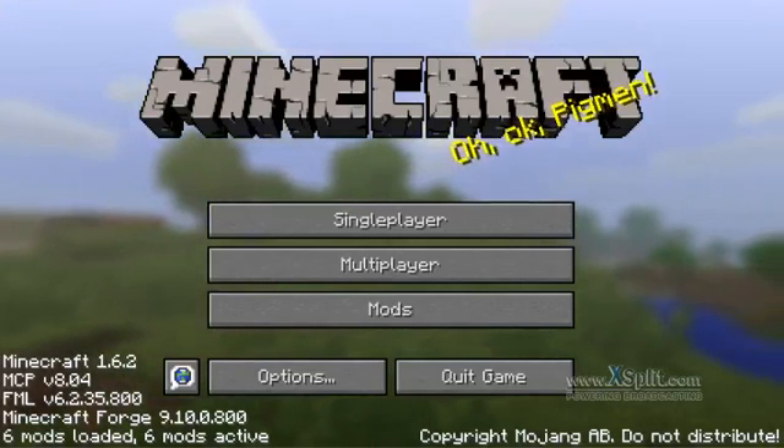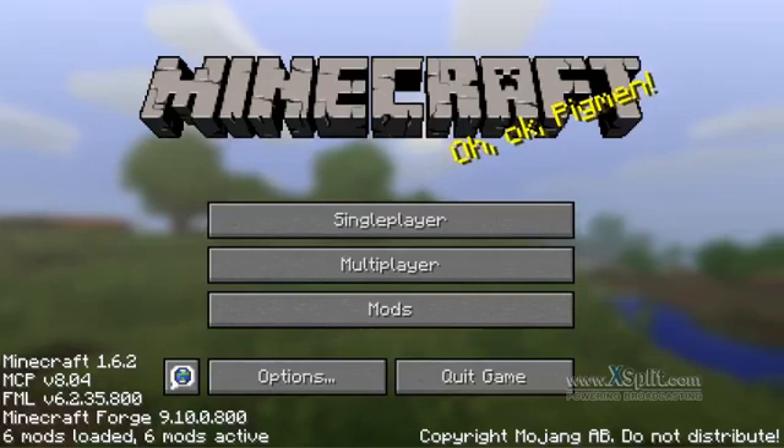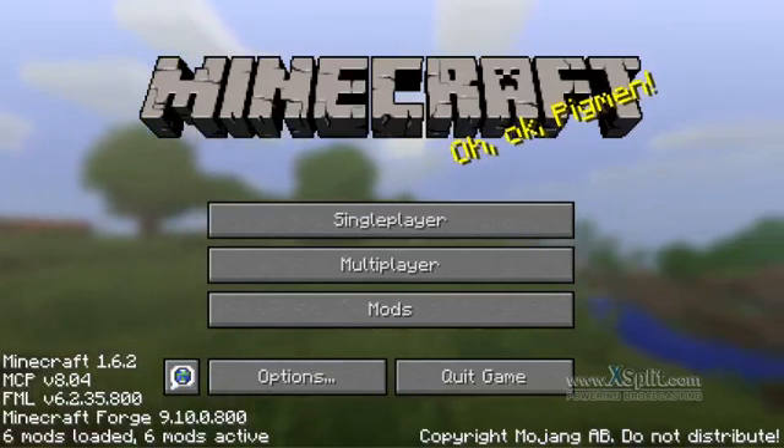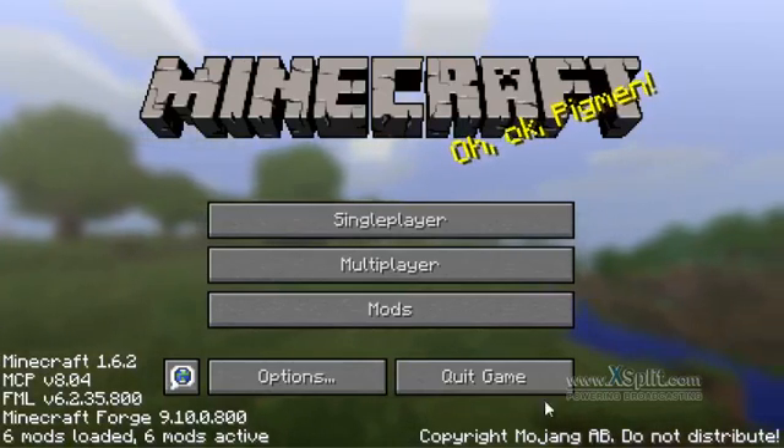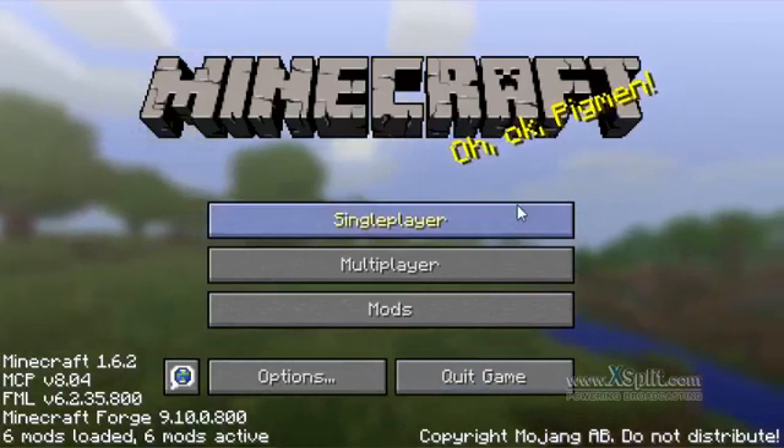I figured out a way to fix this problem. What happens is when you start a LAN server and your friend cannot connect via LAN — I'll tell you why the problem is. Basically, LogMeIn Hamachi is the main cause for this.